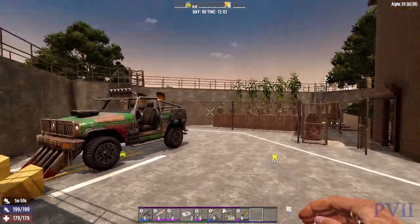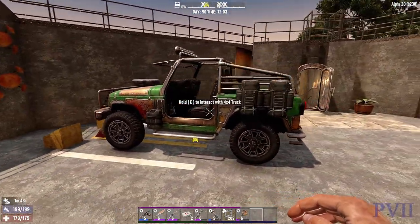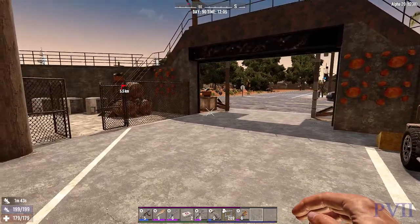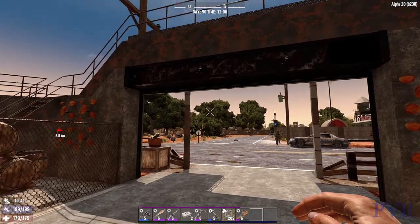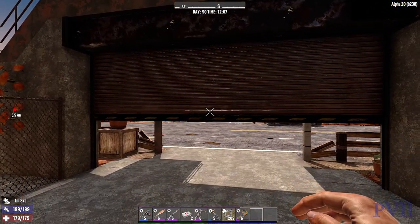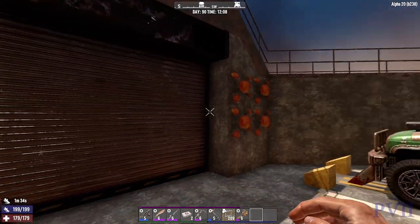Here's the courtyard. It's a bit of a pain to get the truck to park here — I didn't plan that out very well, but it works. Shut the gate here, so if we have any visitors while I'm giving the tour, they've got to bang on that to get through to us.